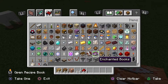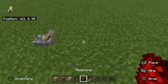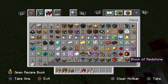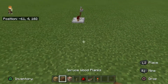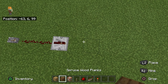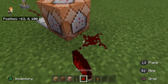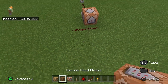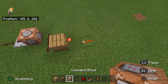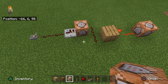Now let's make it a bit more complex so we can both destroy and create blocks. I'm going to set up a redstone system using a lever, redstone dust, a redstone torch, and then chain two command blocks together so one triggers the other.